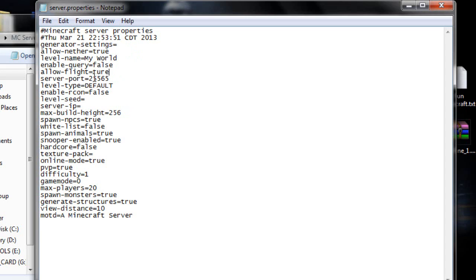The server port you don't want to mess with — it's always 25565 for Minecraft. Level type is default, which is a normal spawn, but you can do superflat and others. Level seed you can leave blank for a random seed. Server IP you want to leave blank since we're going to port forward it. Max build height is automatically set to the maximum.